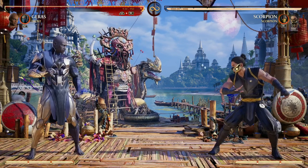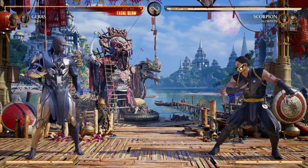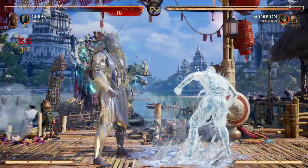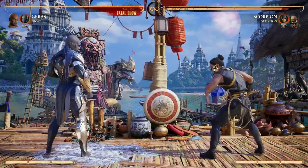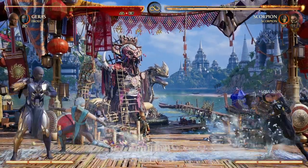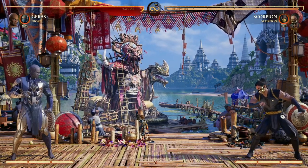We gotta use cameos that allow us to do so, and one of my first choices is Frost — or you can exchange that for Sub-Zero — mainly because we can freeze our opponent in a combo, then get a time counter, and then continue the combo. Keep in mind, Frost is a full-screen low freeze, giving us the ability to get at least two time counters before our opponent is unfrozen.